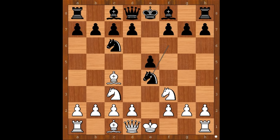So in this position, he thought that since he has to lose a piece, he wants to do it like this: Bishop takes on f7 check. Is this better than Knight takes on e4? Let's have a look. King takes on f7. Knight takes on e4. D5.